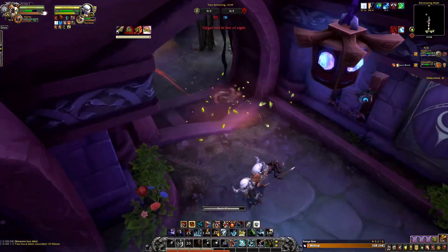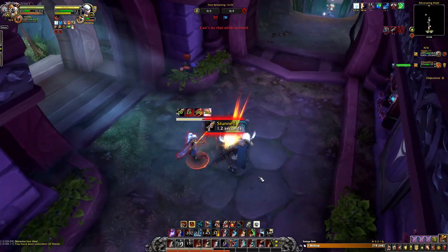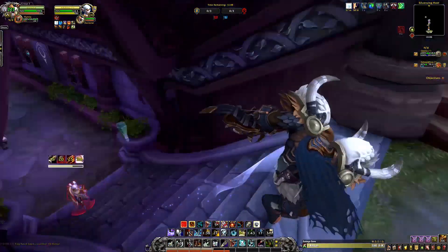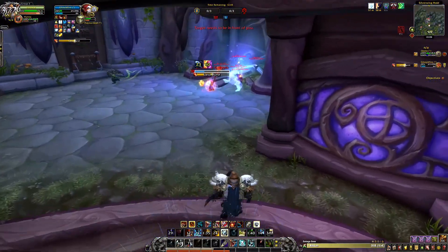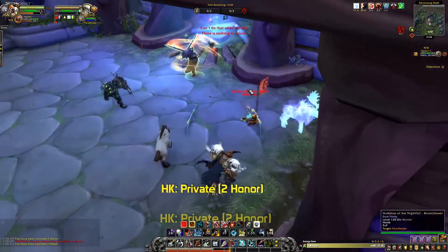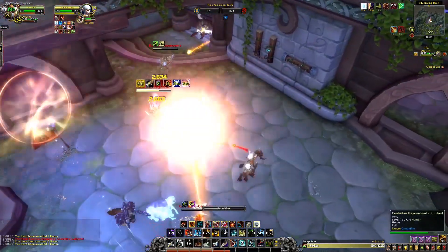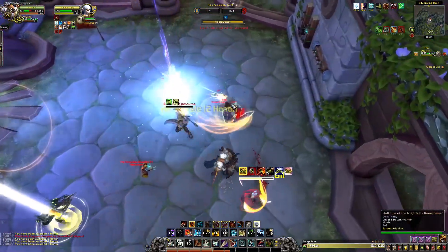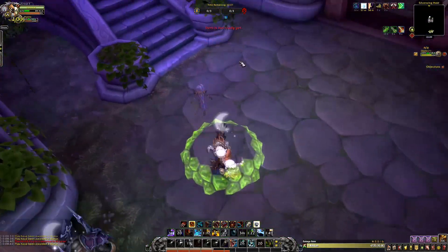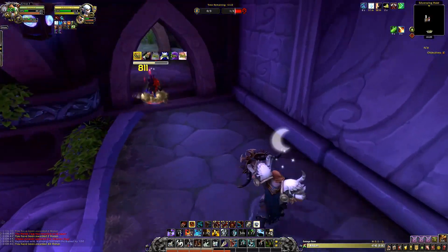You lose so much utility that you have to have your teammates help you out. Here I could have used Feign Death, I could have used the true shot mastery above, I could have used my true shot at this point. I didn't use Scorpid there because the point of Scorpid is when you know someone is gonna do massive damage — you want to decrease that. But spending the time to use Scorpid wasn't something I wanted to do.